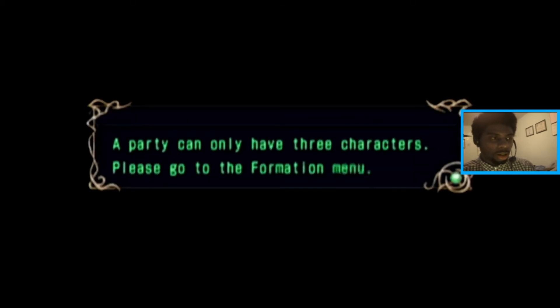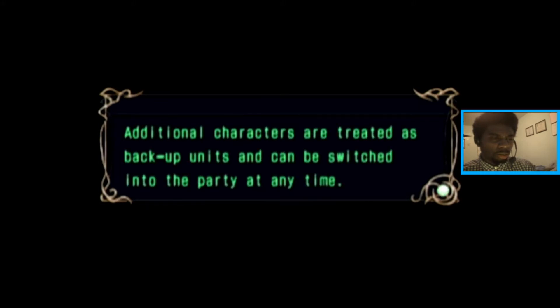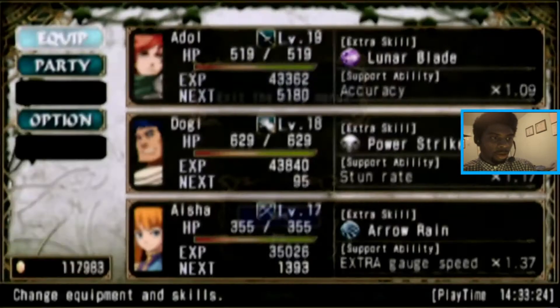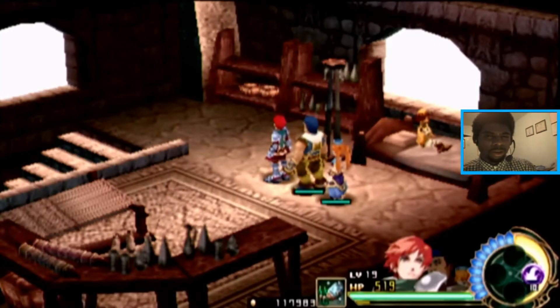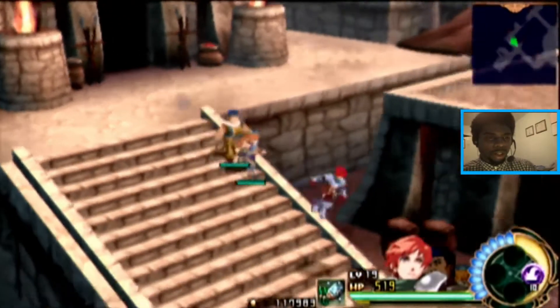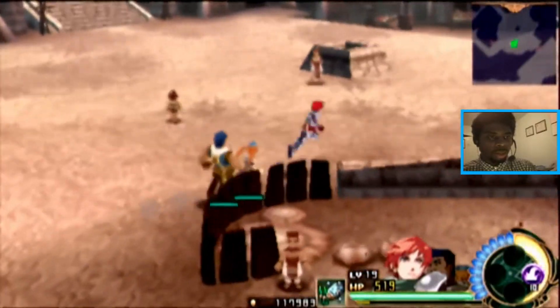Mustapha, you know you're chilling in the back. Yeah, this is the party right here — we ain't changing nothing about this party. You can chill on the side. Mustapha, we're ready to go here. We're good with our squad. I don't know who this man thinks he is — talking about he needs to come along. Got the story twisted, people. Now let me find the weapon shop, because I got some money to spend and I kind of want to upgrade before I get up out of here.